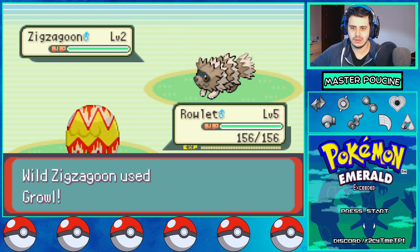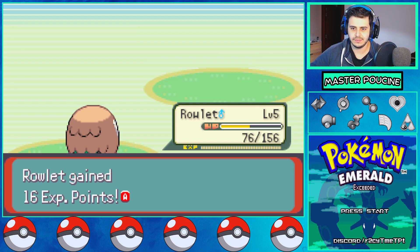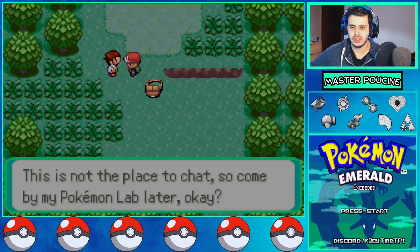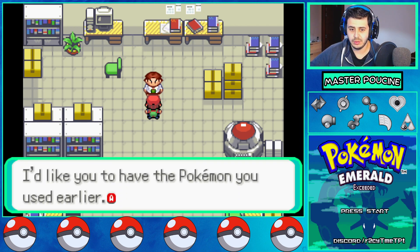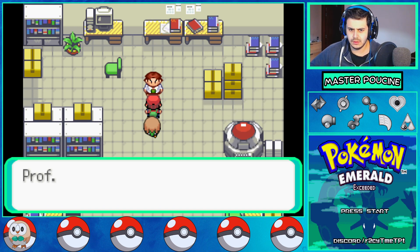Alright, let's tackle! Perfect. The wild Pokemon was a wild Zigzagoon — Professor Birch says 'You saved me, thanks a lot!' He tells me to come to his lab later. I received the Roulette — no nickname, I love to have the original name.